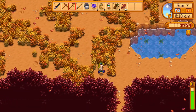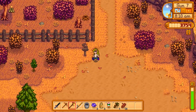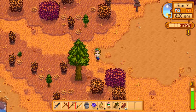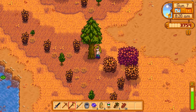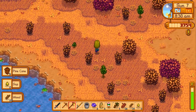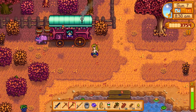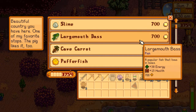Oh, these plants are grown now. Neat. Oh, arrowhead — that's something I need to give to the museum. Neat. When do we unlock the spurs? I think after we donate 60 things. Oh, I mean, we're getting closer.